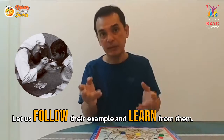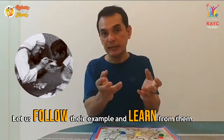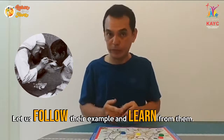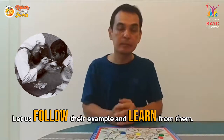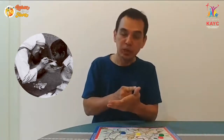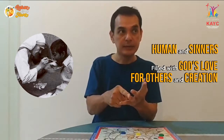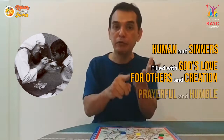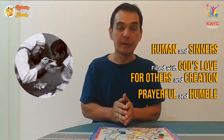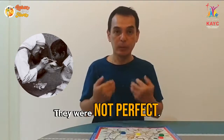In fact, to be a saint is not an impossible task, because God has made us for heaven. Our role models have done a lot of things on earth, so let's look at what the common things are that saints do when they are on earth so that we can follow their footsteps. Saints were like you and I when they were on earth: they are human, they are sinners, they are filled with God's love, they love others and God's creation, they are prayerful people, they are humble, they are also risk takers. But above all, they were not perfect — which means we have hope too, because we are not perfect.